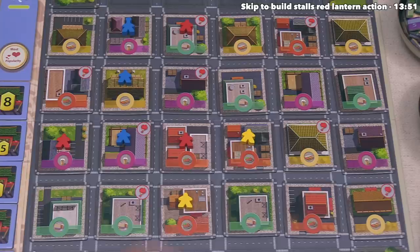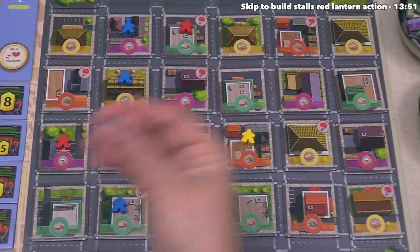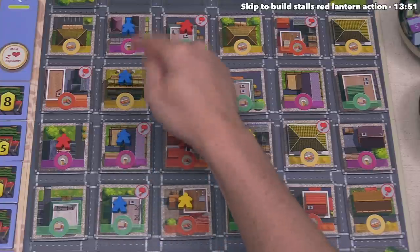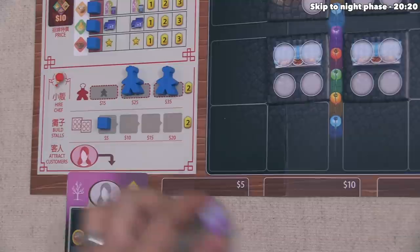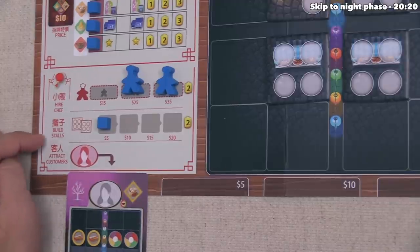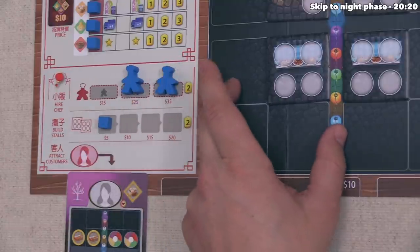Blue gets to go again, and they're going to place over here — it's the second red lantern that currently has their workers on it, so they pay 5 money to the bank, leaving them with 5 money. They will get a three-worker line combo gaining sticky tofu and bubble tea, and then they can gain a chicken steak or perform another red lantern action — which they've decided to do. Blue has decided to build new stalls, and the amount of money is equal to the price underneath the cube, so they spend their last 5 money to buy 2 new stalls permanently added into their night market.